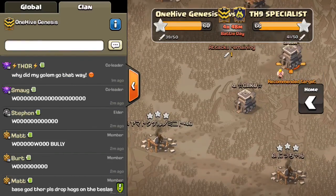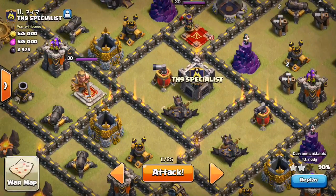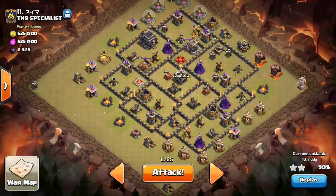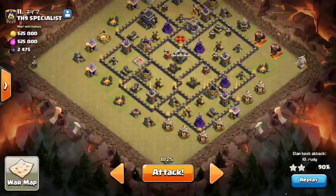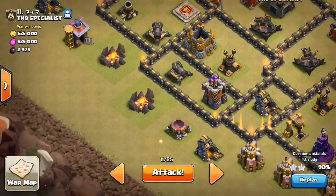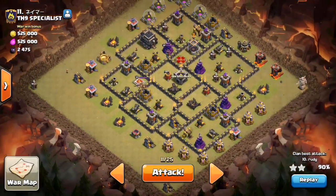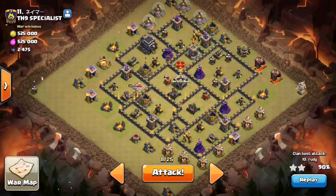Looks like Thor just got the three star as well, so we're taking a look at number 11. One last moment just to visualize the plan: do the balloons, the archers, the minions, and I drop my queen right here. She should get the job done. All right guys, I'm excited — hopefully I don't fail as my last attack as a nine. Let's go ahead and get this thing going.